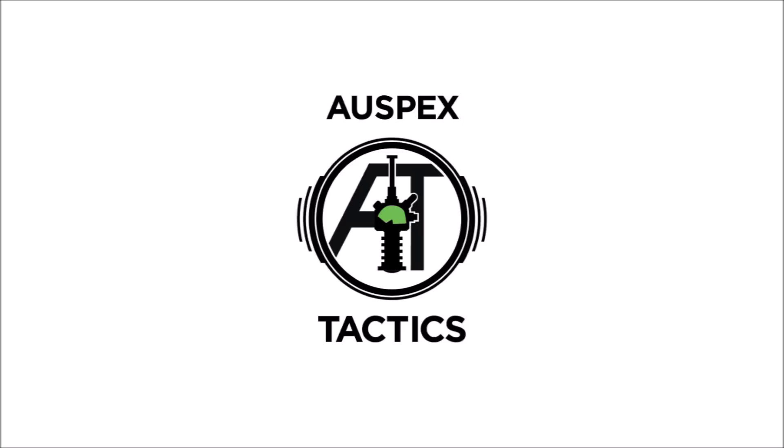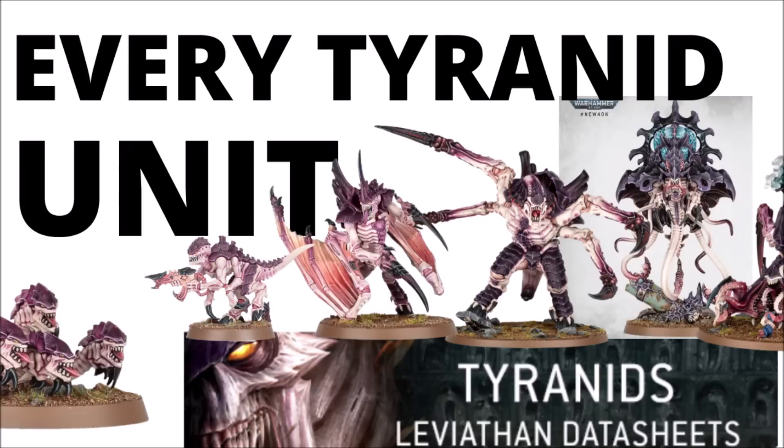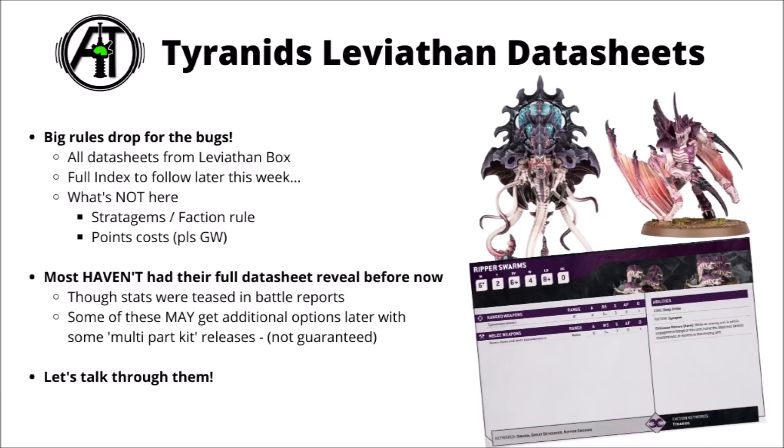Hello and welcome back to Warpets Tactics, where today we're talking Tyranids. In this video we're going to review all of the datasheets in the Tyranid Leviathan box set. Games Workshop has finally stopped just teasing us individual stats and giving us the whole datasheets to look at. A few bits are known, but there's really quite a lot of cool new stuff here — it's fun to see how these units will actually work on the board. This is a fairly big rules drop for the bugs from beyond.